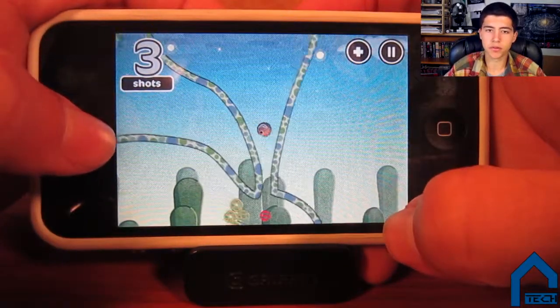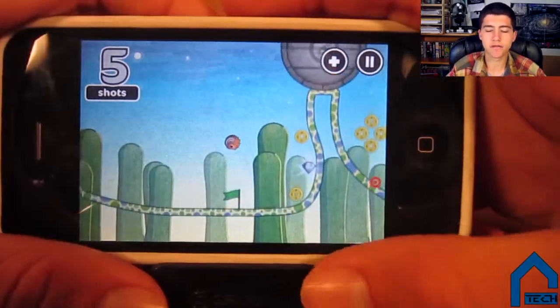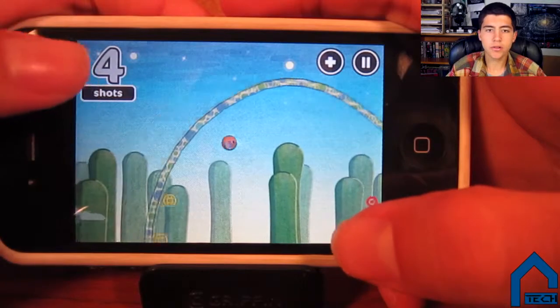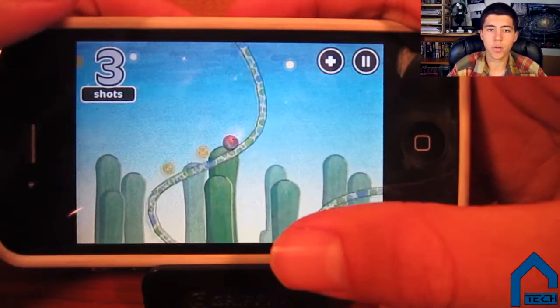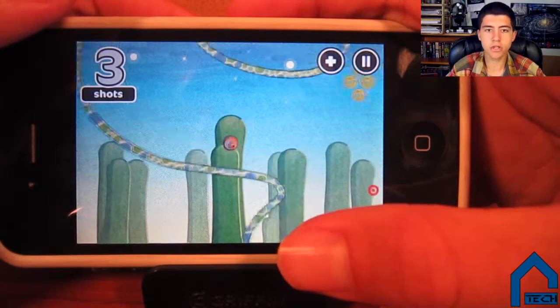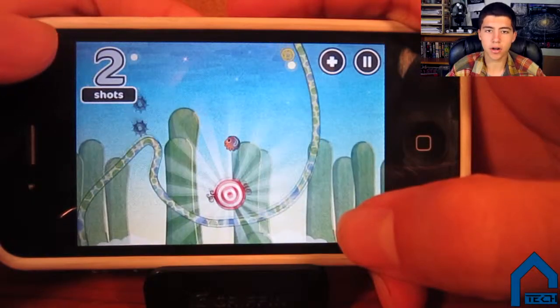You try to collect points by hitting the gold circles, and the three special gems located throughout each map add a ton of replay value. You can also gain points by having jumps left over after you finish a map, and you finish a map by getting to the red and white target successfully.